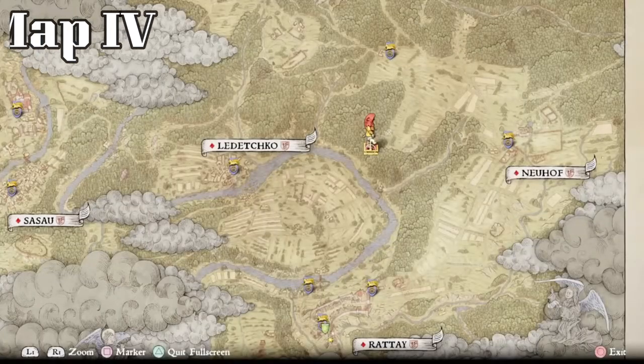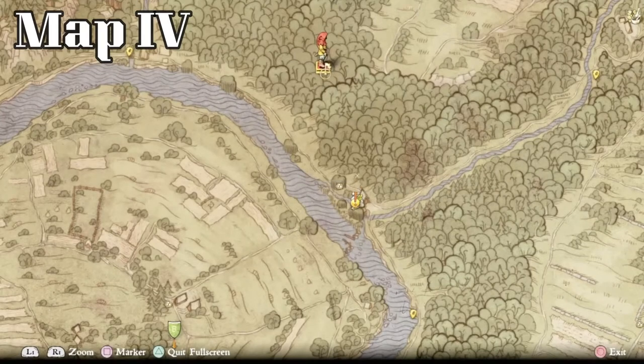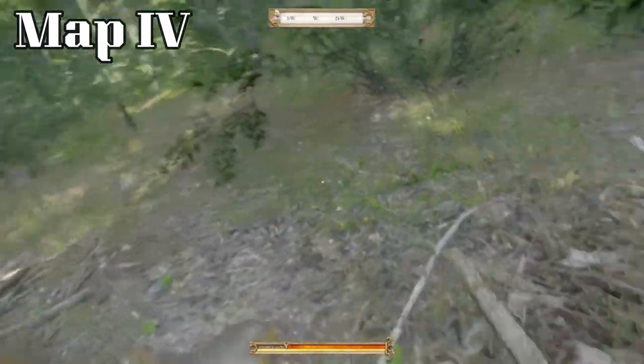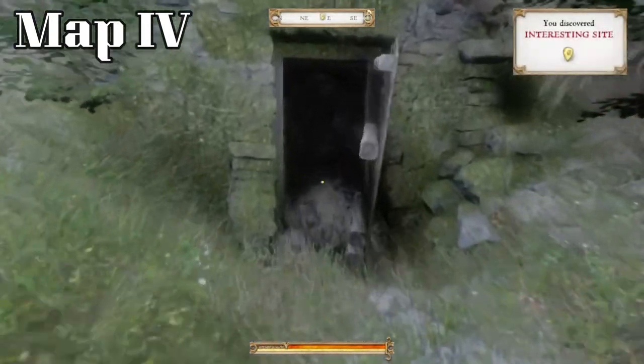For our first location, this is treasure map 4. You're going to go to Ledechko and then head east along the river — you can see the miller here. Going up the road, you'll see a dark line on the map which works as a great road marker. I like to use this leaf as a line; it points straight to it. There's a little cluster — pop up here and take a look around. It's just on the slope of this hill. You'll find a slightly darker path, and once you do, it becomes obvious.